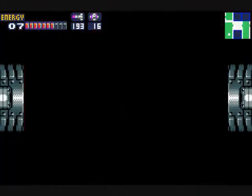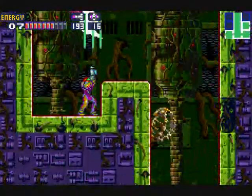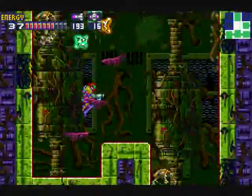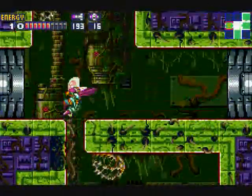Hey guys, welcome to part 15 of Let's Play Metroid Fusion for the Game Boy Advance, supposed to be found on Game1.com. As you saw in the last part, we finally found the source of all the roots that were choking up the main power silo, and now we've got it all flushed out.